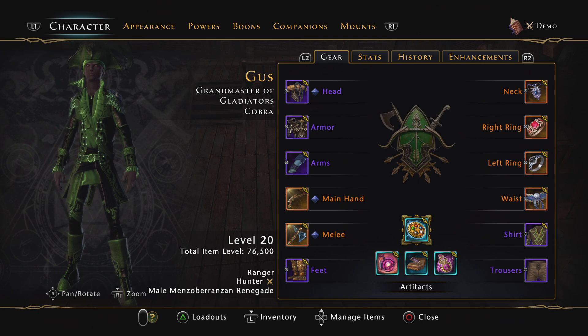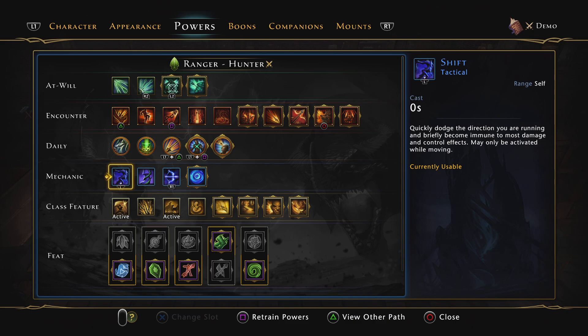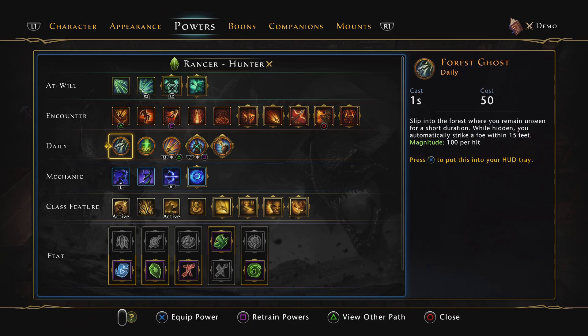HR buffer is great for newer players or players that don't have their full build yet, because they're providing way more group utility and pulling their weight more with the buffs. So there's not a lot to it — the two main things central to the Hunter Ranger are Commanding Shot and Aspect of the Pack.